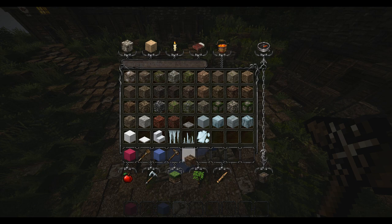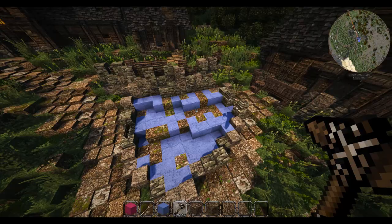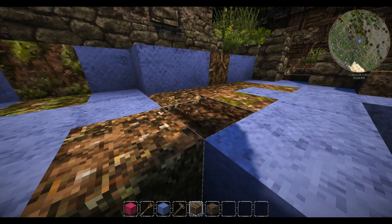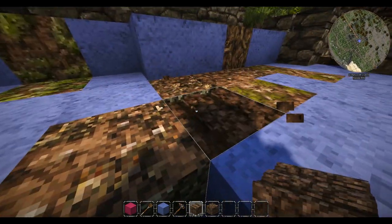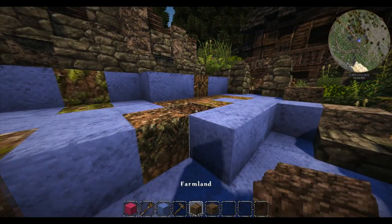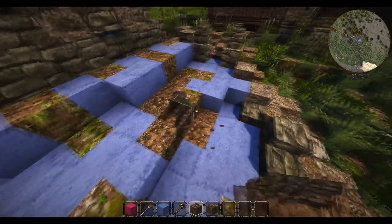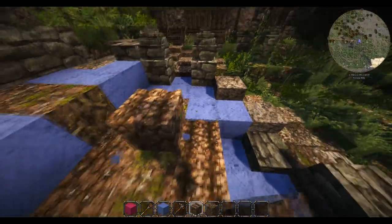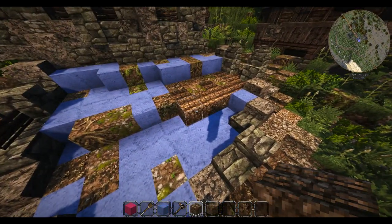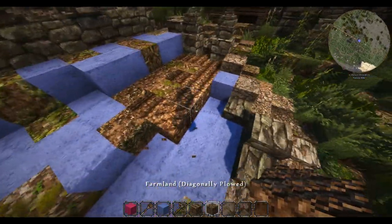We've got the farmland - quite a few different farmlands, diagonal ones as well. I really like how they've done the 3D texture type stuff on this, and you can change the direction of it too. Do we want to use this or do we want to use a brush? I think we mix most of that - do we want to make it go round in directions? I've also got the diagonal ones.